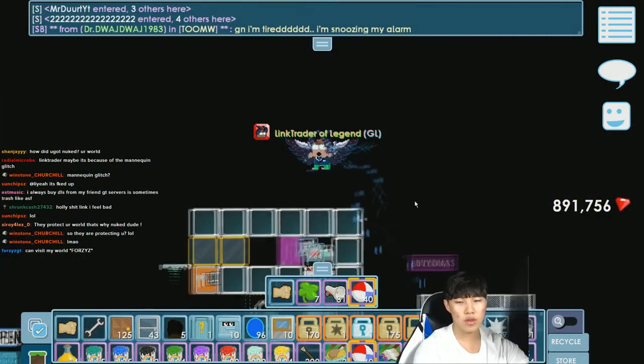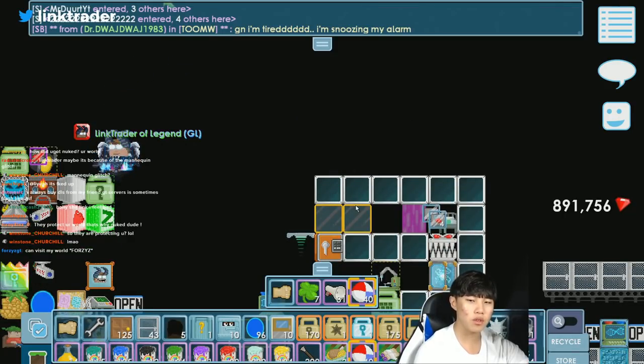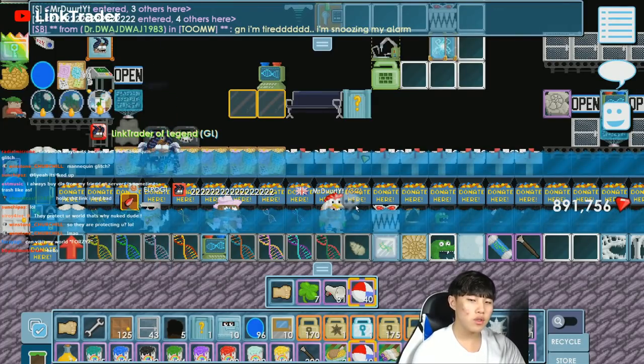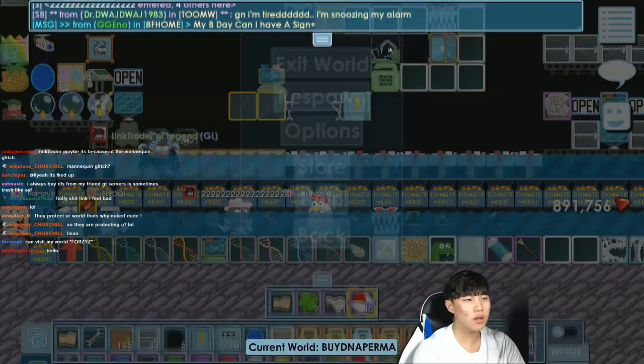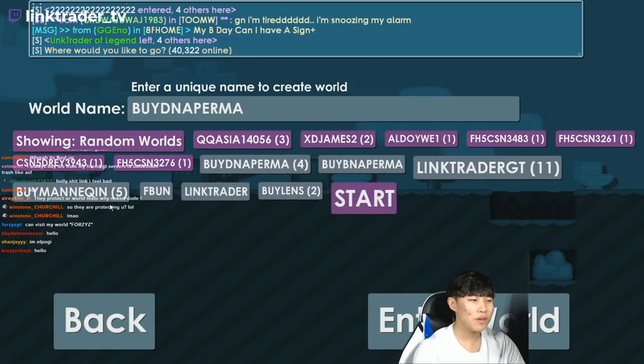I was selling my gold at Crystal, so I put my four-heart gold at Crystal in my world link trader. And now my world is just nuked because of the mannequin glitch. So what should I do? My world is always getting nuked because of glitches.